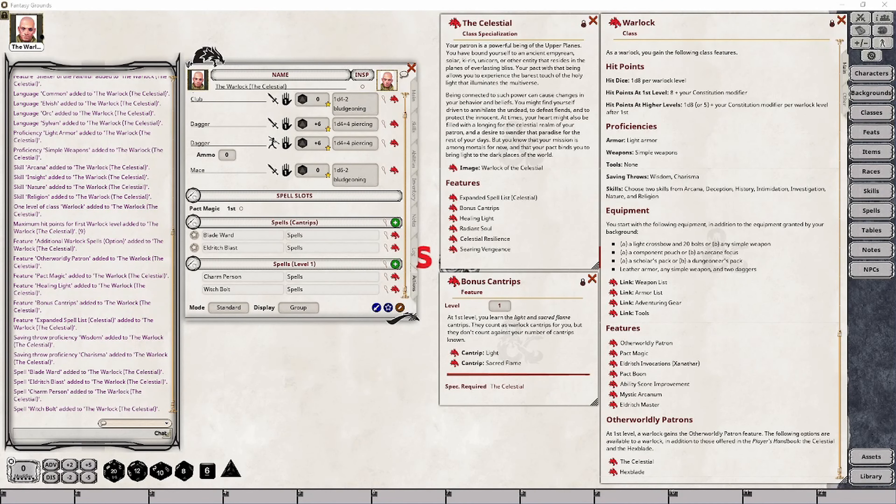While your character is casting these two new cantrips, they are in fact counted as Warlock cantrips, even if they are not directly from the Warlock's list of selected cantrips. Let's go ahead and simply drag these into our character's action sheet here, and they should automatically drop into the cantrips group, which they have.